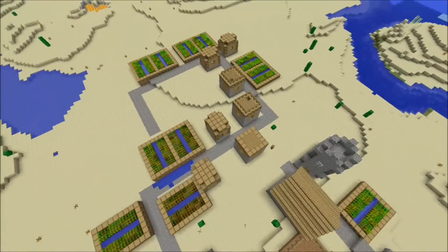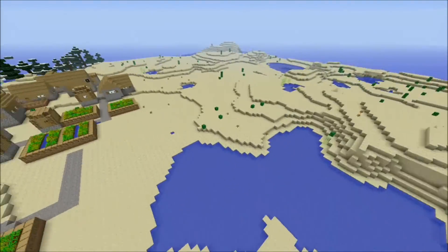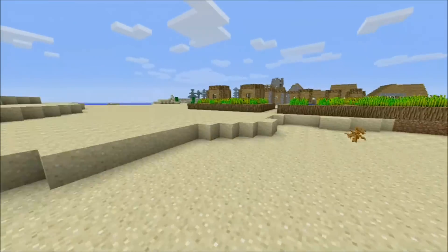One, two, three, four, five, six, seven wheat farms — you could get started so easily from this. Look at all the miniature houses. Even if you want, you could chop down all the wood. There's a little lava thing right here too.